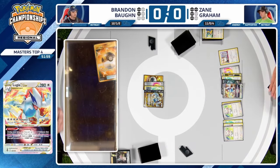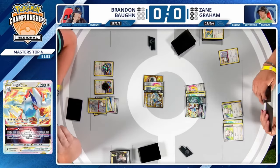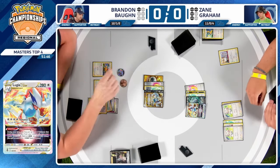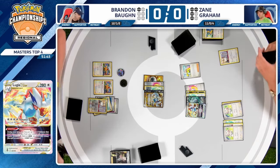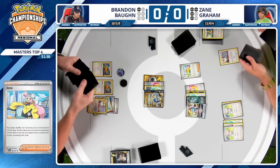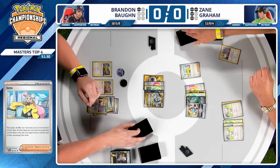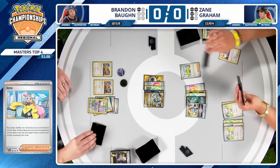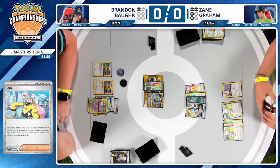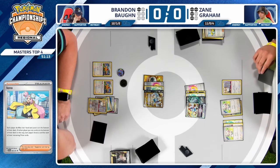You've always got to look at your lose conditions — one of those could be double Boss's Orders keeping this Lugia up in the active spot and forcing you to find a way to pivot out. You'd not only have to factor how you win but also factor into your resource management how your opponent could possibly win. Zane is in a lose-lose situation. If he goes Boss to KO the Mincino, he's going to be in trouble.